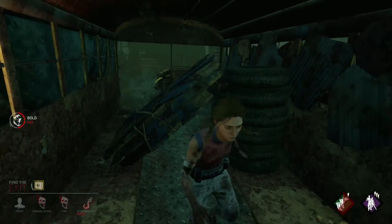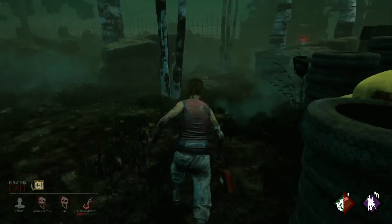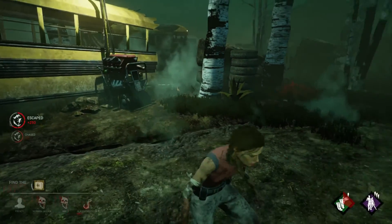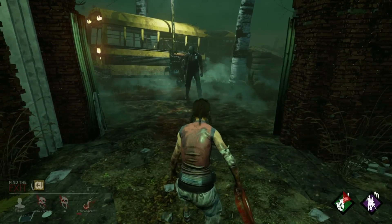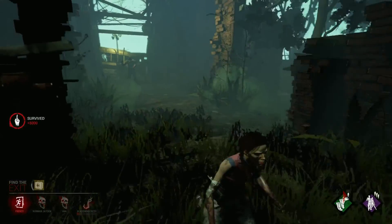Another thing you can do to get a couple extra points if you're not sure: wait at the exit for the killer to come to you. It's kind of boring, but it will get you at least 350 roughly between the chased and the escaped bonus. Just make sure he doesn't hit you, or if he hits you, you have the health to take it. If he stands there, you can also go back and forth to get multiple bonuses.